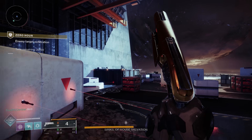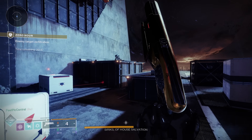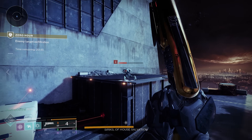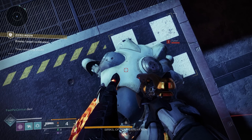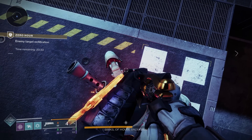You know these extremely annoying turrets that deal a lot of damage? Apparently you can just completely counter them by standing on top of them and they will never be able to hit you. Myth confirmed — this has got to be the easiest way to take out these turrets.